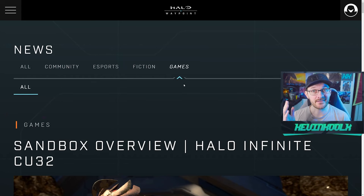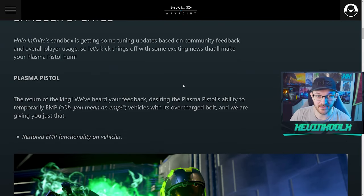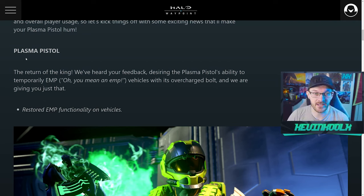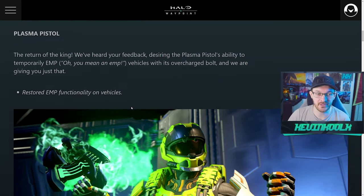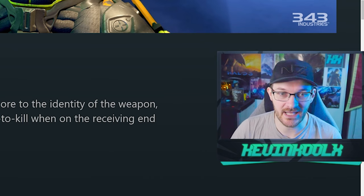Here are the changes 343 made to the sandbox — a lot of key nerfs and buffs to weapons and gear within Halo Infinite. Let's go down the list. First, the Plasma Pistol: nothing really changing here besides they restored the EMP functionality on vehicles. So that classic-ish experience — because it really isn't that classic of a feature, but it's been around for the better part of a decade — they brought that back.